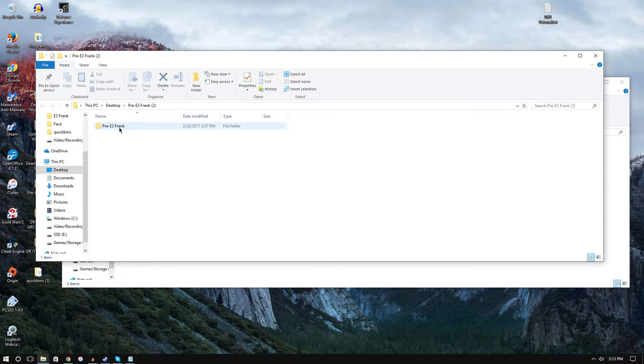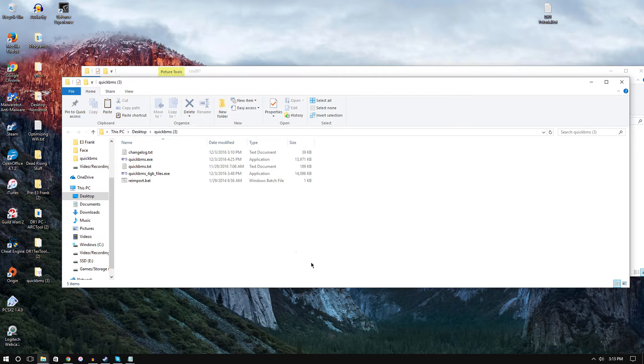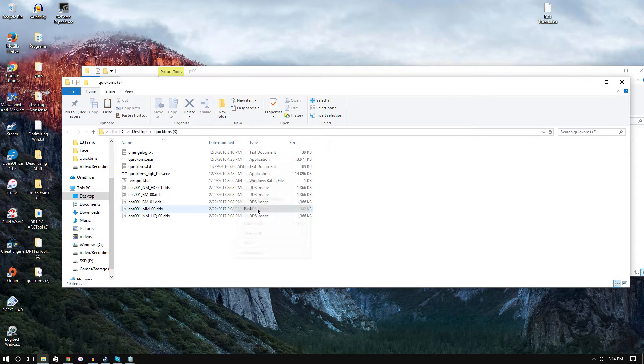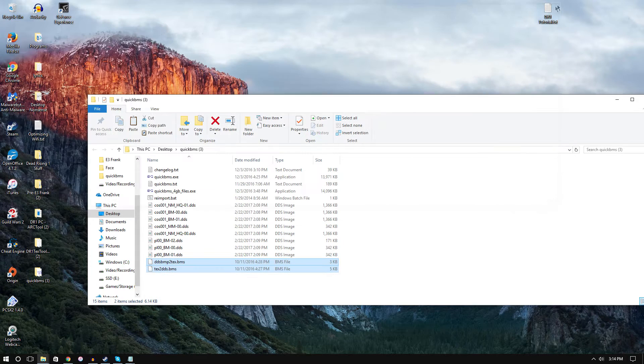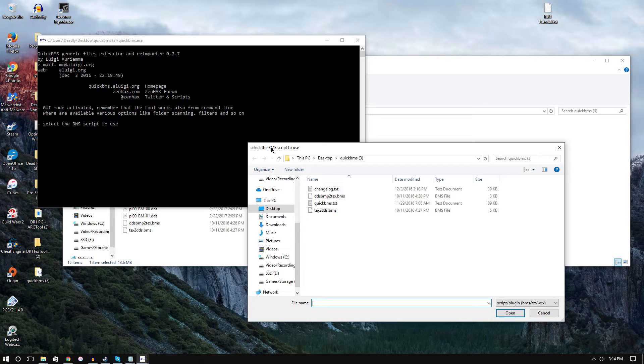Find your pre-E3 Frank folder — I throw everything to my desktop. You'll see the files: cos001 and pl000. Open these and move the DDS files into the QuickBMS folder. Do the same for the pl000 files. Then open the DR1 text tools and drag the BMS scripts into the QuickBMS folder. Click QuickBMS.exe — your antivirus may flag it as a false positive, just be aware of that.